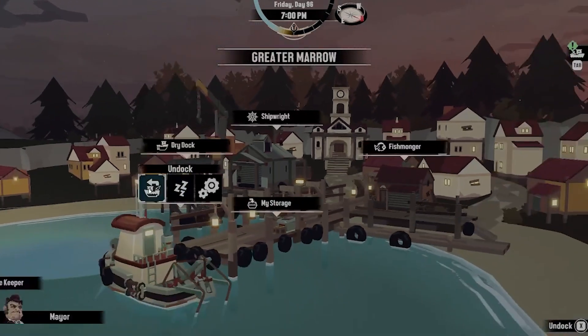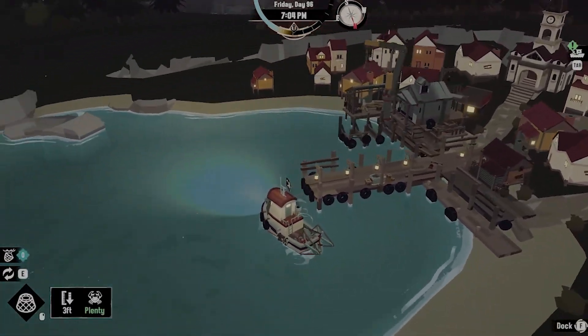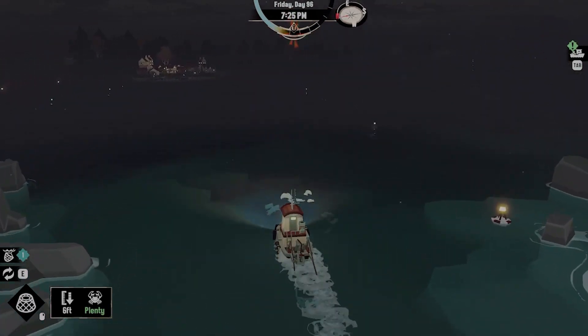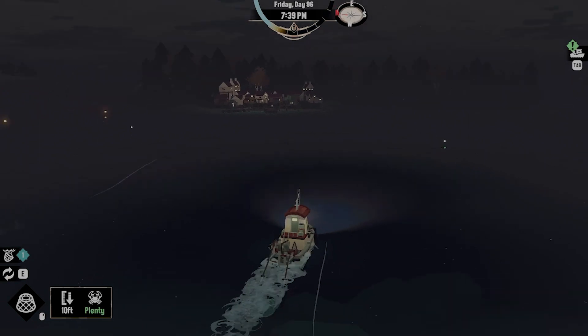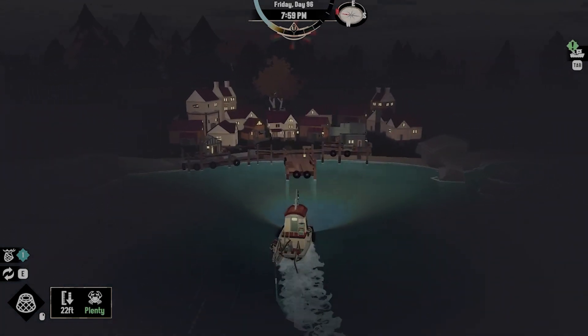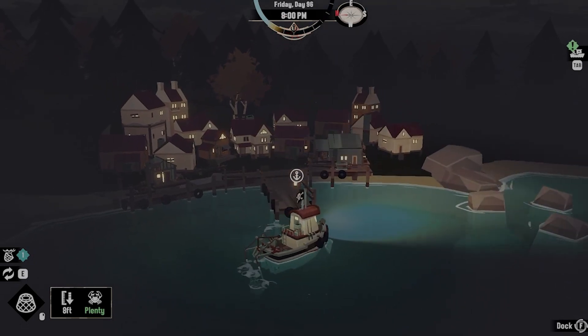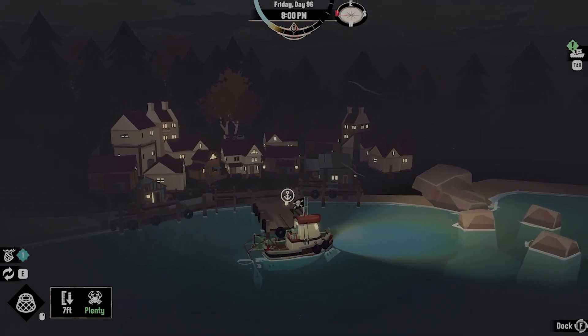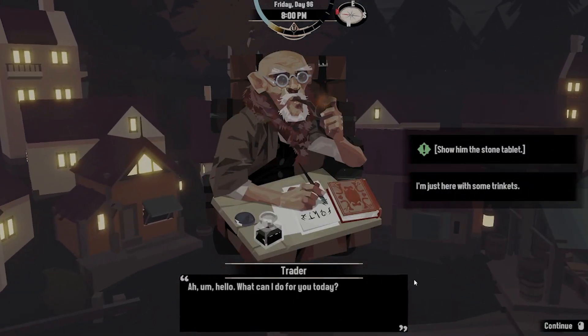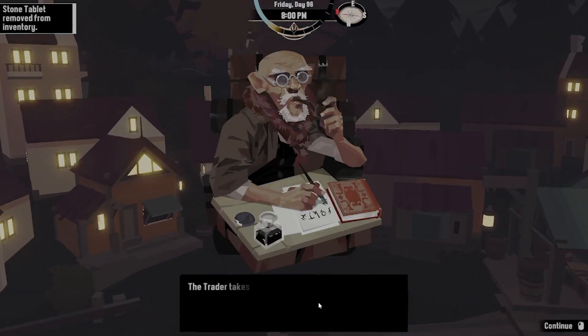I kinda thought that tablet was gonna have to go to one of those statues or something. Trader - hello, what can I do? Oh, here we go - what can I do for you today? Show him the stone tablet.